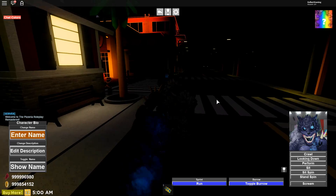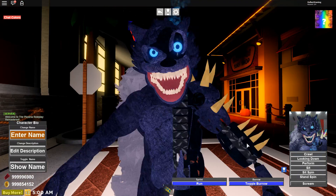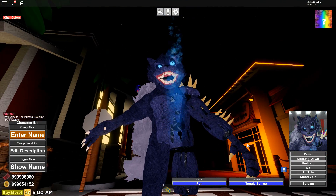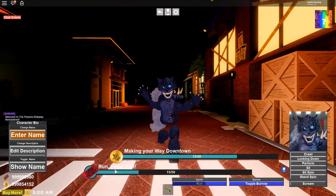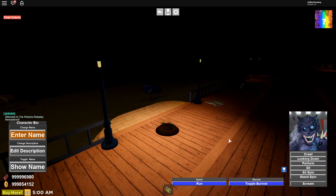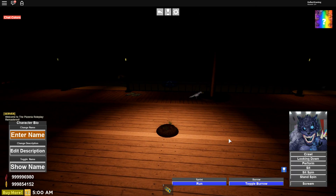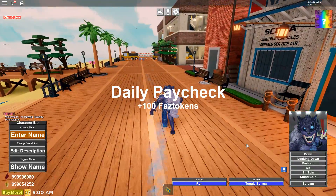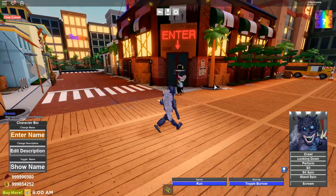Also, where is the pizzeria at? I feel like I should have found the pizzeria by now. Oh, he has his own little light. But there it is — there is Twisted Wolf, everybody. For probably the first time, he's actually done in a game like this. He has a run ability — run, Foxy, run. This isn't Foxy. Then he has Toggle Burrow. Oh, that is so cool. Look at this, you can move. Watch, I'm about to sneak up on this seagull. I'm about to jump scare this seagull! I turned it daytime. I jump scared it too much. This is so cool. There's a little beach area. This is such a cool map.